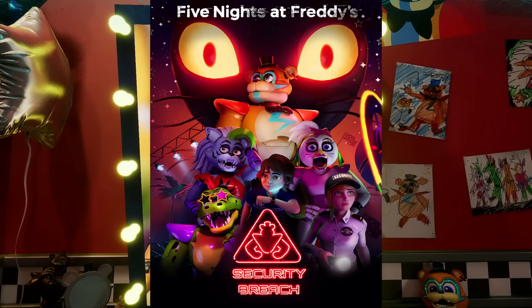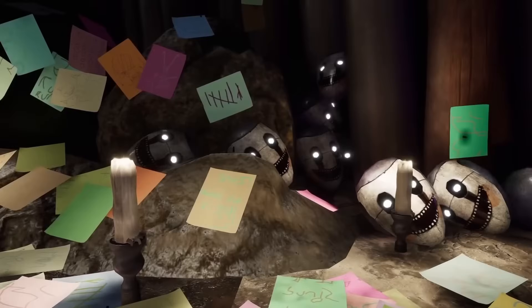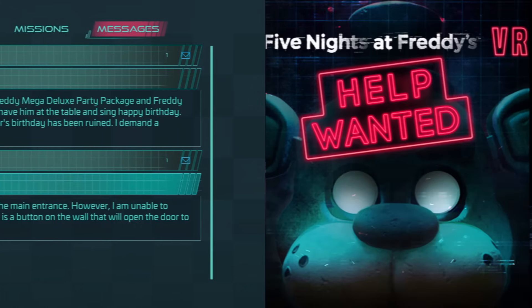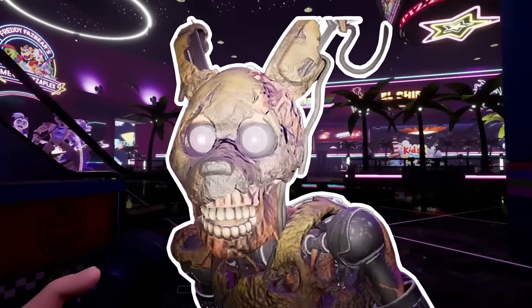Five Nights at Freddy's Security Breach has been released for over two years now, but many mysteries still lie within the Pizzaplex. There's the mystery of the sticky note room, the messages Gregor receives, and there's one mystery that connects to many other FNAF games that still hasn't been solved. And of course, I'm talking about Burntrap.